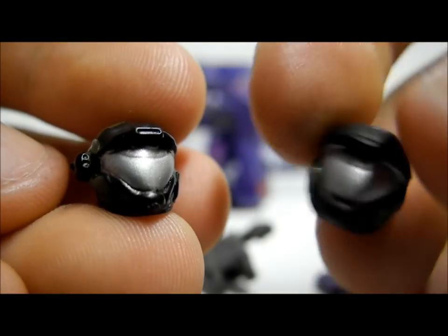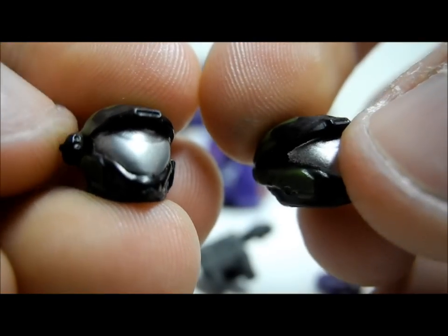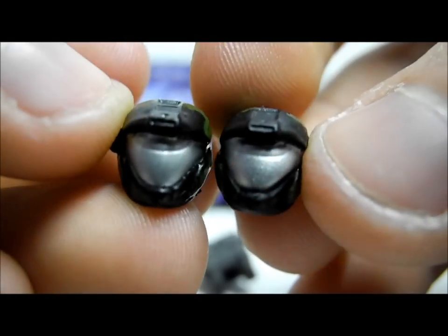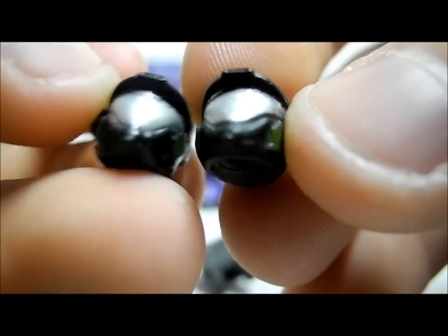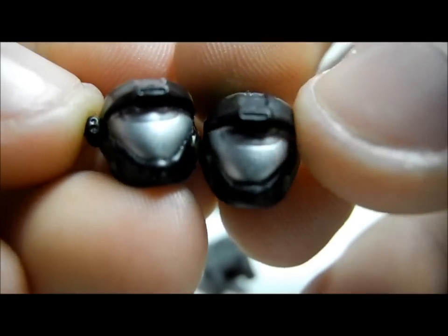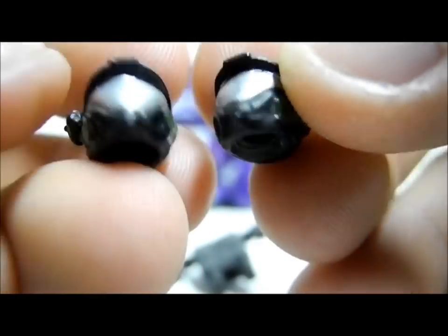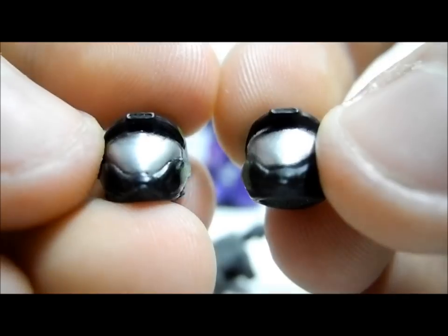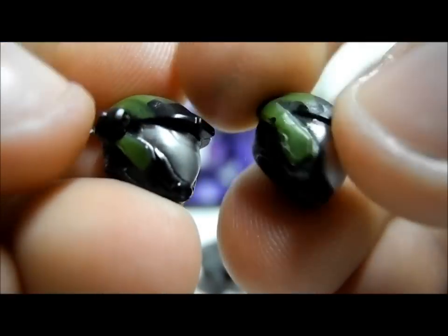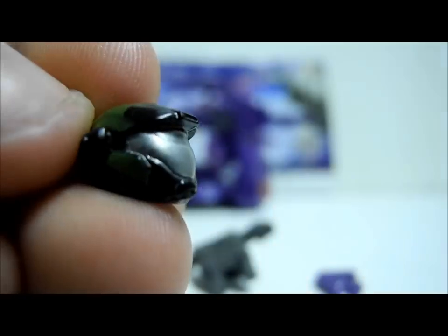The armoury portion of this set includes another Air Assault helmet, which is exactly the same as the other one apart from the fact that this one does not have an earpiece on the side. It's really nice that you can choose which Air Assault to customise — my personal favourite is the one with the earpiece. For such a cheap set you could buy two of these and have two different Air Assault Spartans.